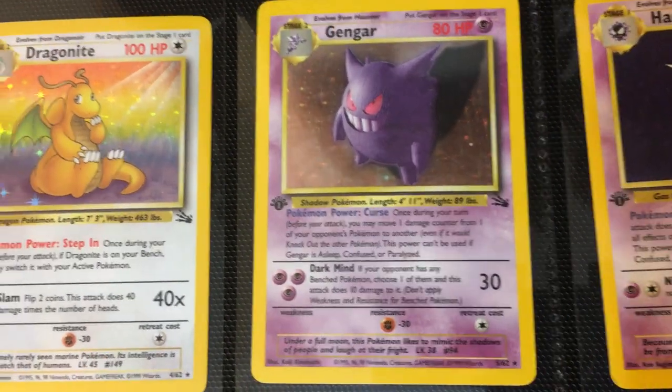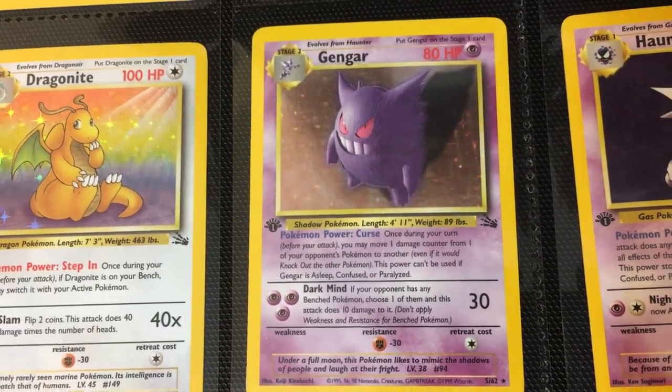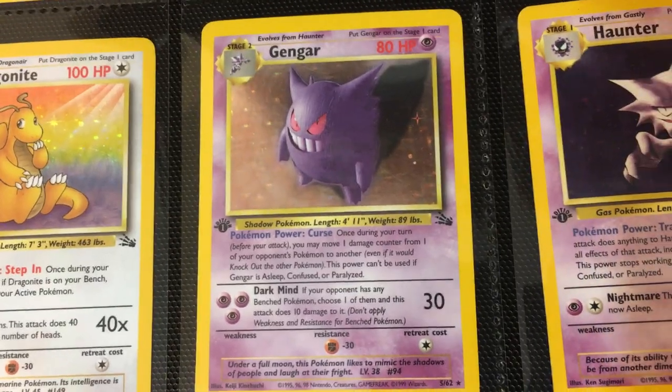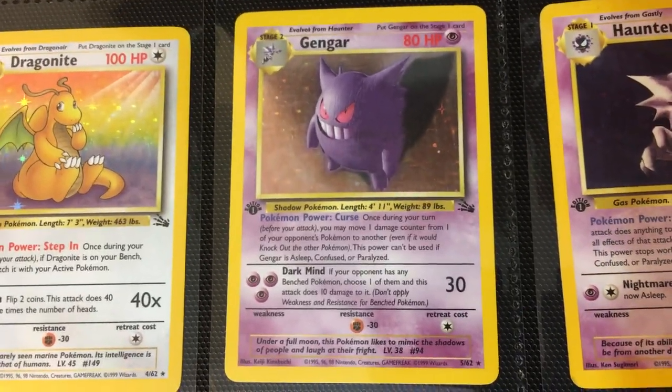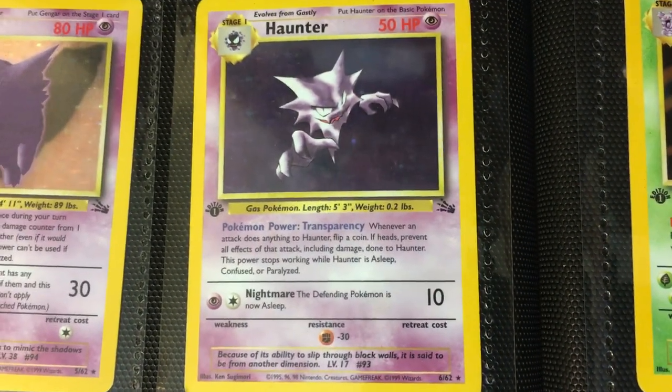Then we have Gengar — definitely another popular species. Gengar is a popular Pokémon, and this finished off that original evolution line from Base Set, so it was highly anticipated back in the day. And then you have the bonus round Haunter — you have one from Base and now Fossil as well.